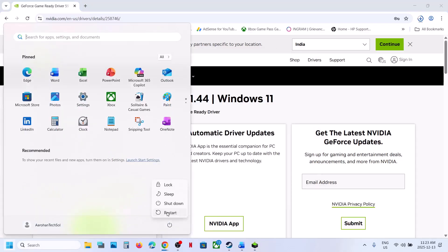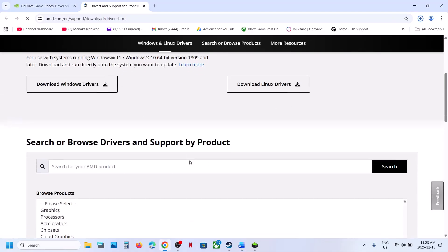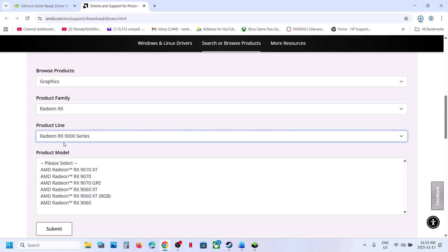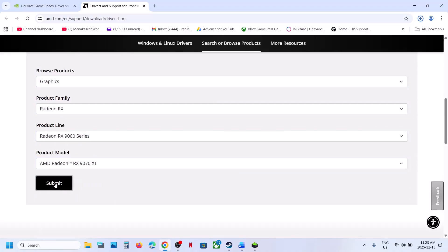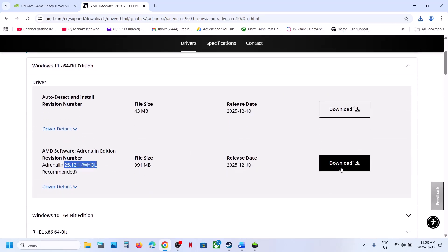After the system restart, you can check. If it's still not working, AMD users can do the same thing. Select your graphics card from the list — make sure you select your graphics card. This is just an example; I don't have AMD graphics. Select your operating system, and whichever is the latest graphics card driver, click on Download. Install it, restart the computer, and then check.